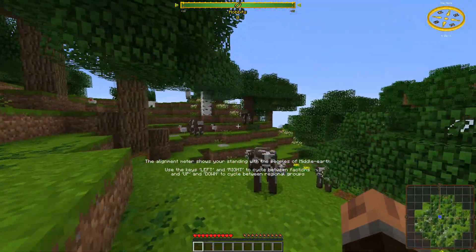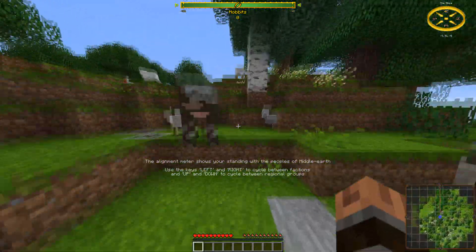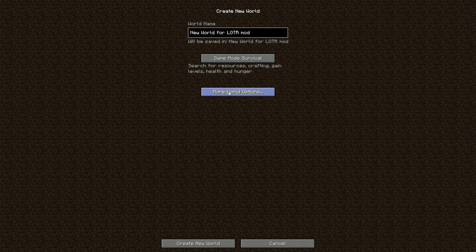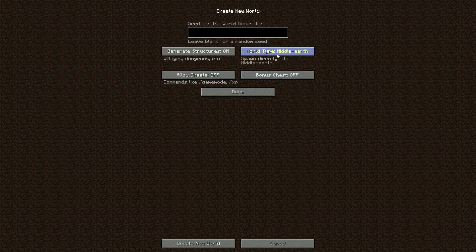If you don't have a world yet, or want to start a new one, you can either create a new world that begins in the overworld and follow the steps I already mentioned, or you can go to More World Options and change world type to Middle Earth.